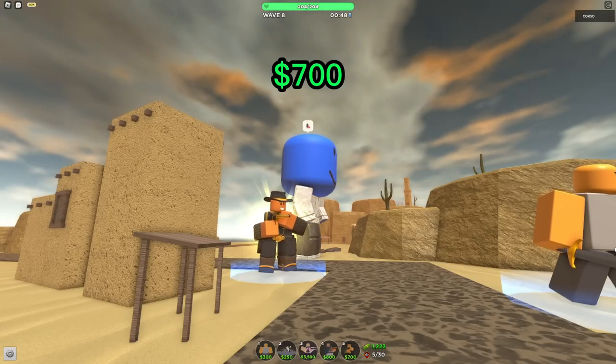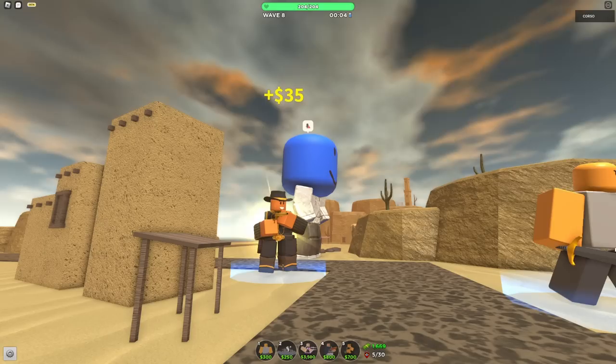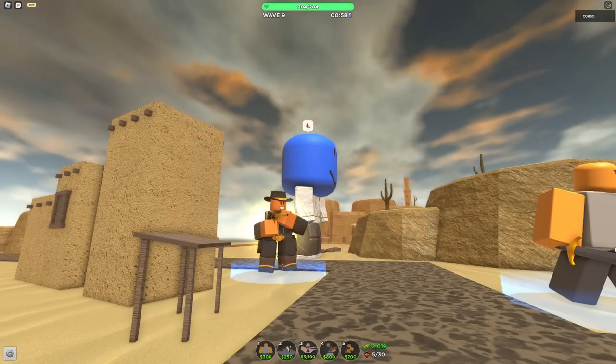It costs 700 cash to place, meaning you'll have to wait one wave before you place it. However, that's doable and you won't leak very much. In the early game, the Golden Cowboy definitely does not perform as well as the Golden Soldier or the Scout, but the added income allows you to upgrade it quicker, place more farms, and have a much easier late game.